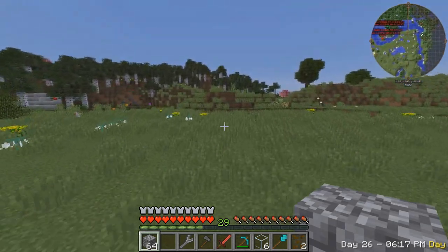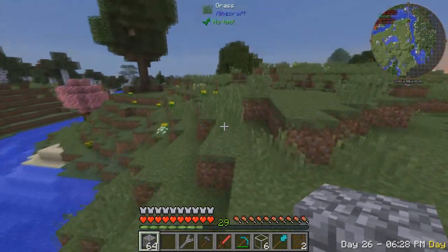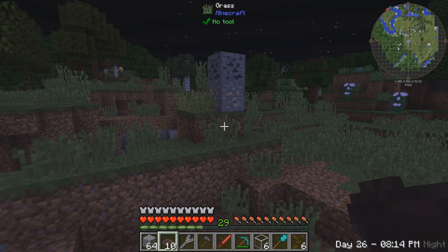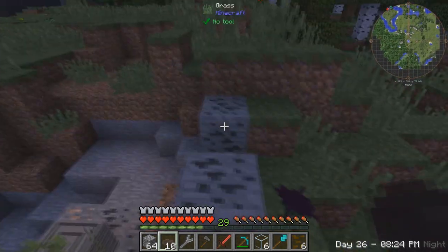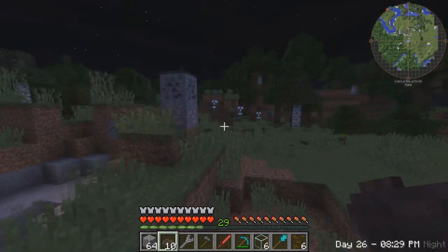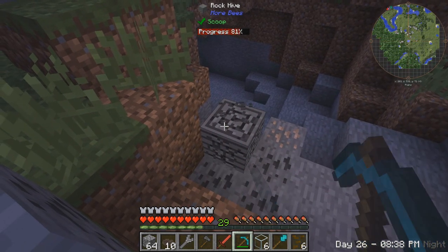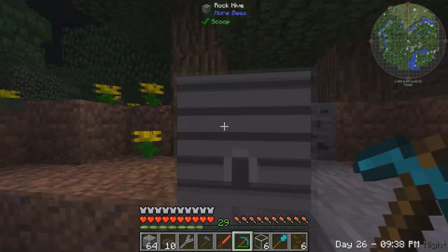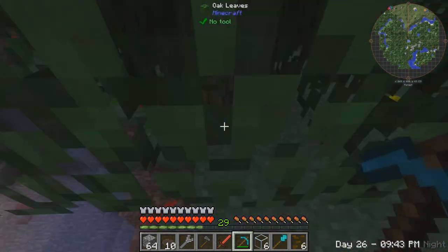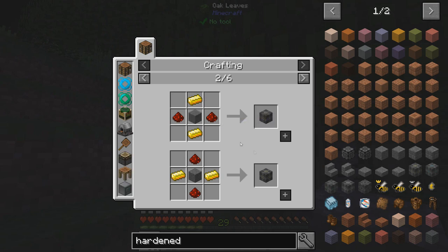I'm not quite sure how to find basalt. You know what I just realized - I went all the way out looking for a volcano, but basalt you can only make in a void miner. And you don't have to use basalt - you can use hardened stone. I should have searched this up before.